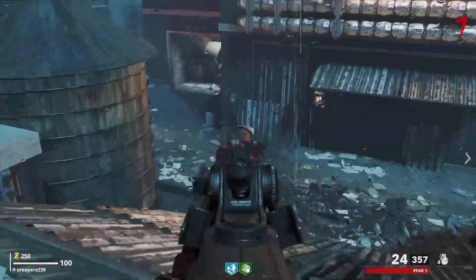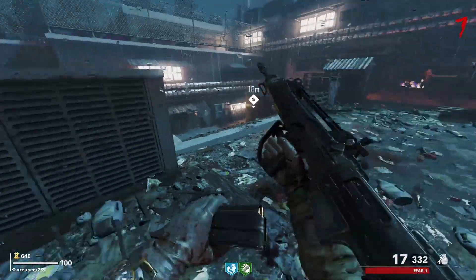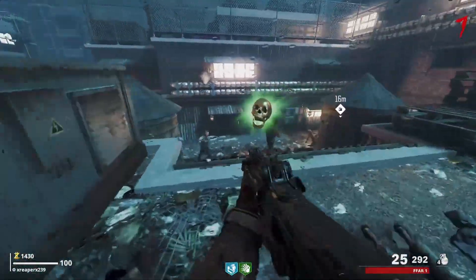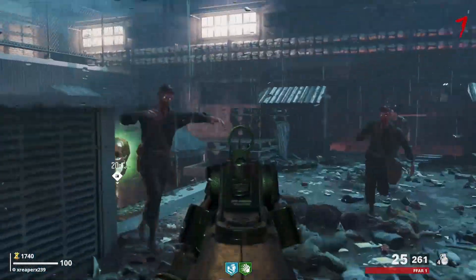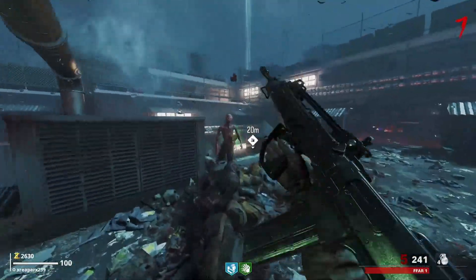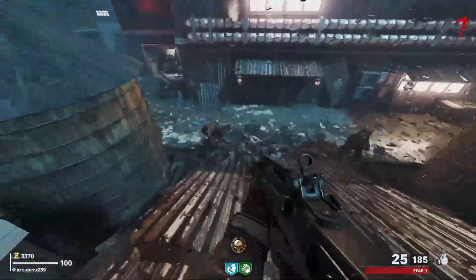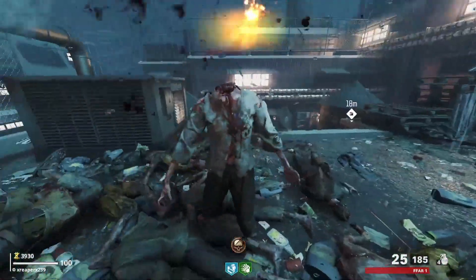Obtain 50 kills with upgraded weapons, which we do not have yet. Speed Cola is going to come and glitch — they can jump from there. Not good. I wonder if they can jump from here — hopefully not. Hit markers for days. I should probably get Double Tap since we know where that is. Again, I'm trying to hold out for Jug and stuff. Extra points are so worth it right now.